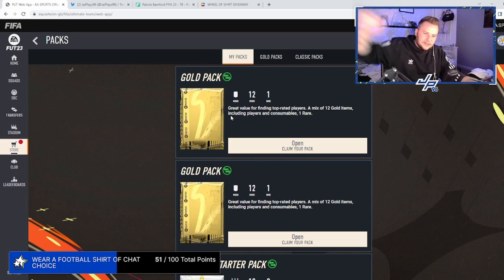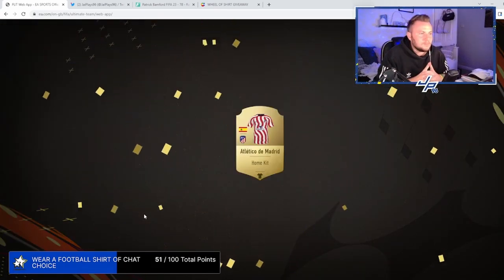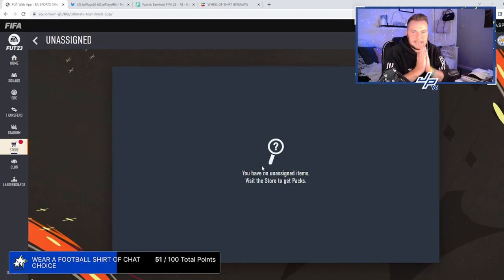Jay plays to Jay Zinho starts now. First pack of the stream — we're going to do the stadium starter pack. This is just stadium items, so we'll just open it. Madrid home kit — what is that with that kit, why is it wavy? Okay, I have coins now — I've got three and a half K.